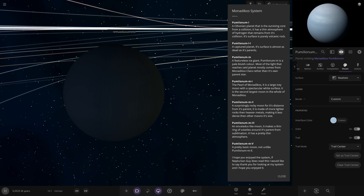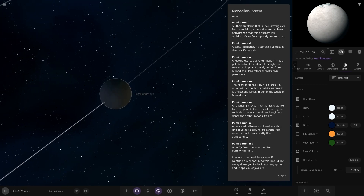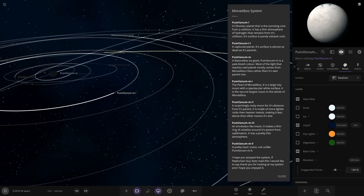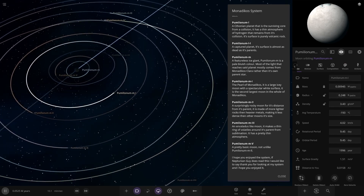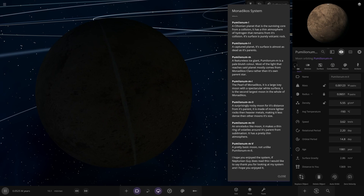A featureless ice giant - a pale bluish color. Light on this planet mostly comes from Monodico's Clara rather than its own parent star. M1 is over here - it is a large icy moon with a spectacular white surface. It is the second largest moon in the whole of this system, at 0.248 Earths. M2 - a surprisingly rocky moon for its distance from its parent. It is made of more lighter rocks than heavier metals, making it less dense than other moons its size.